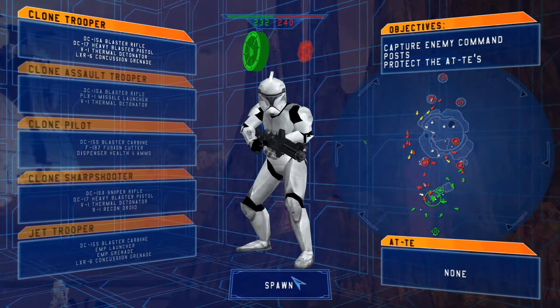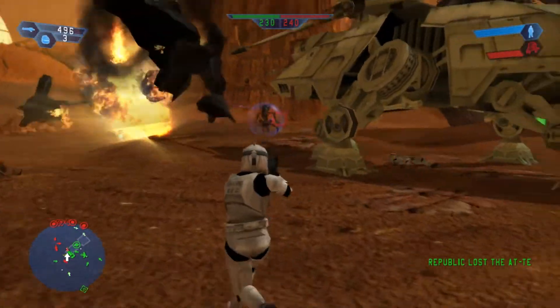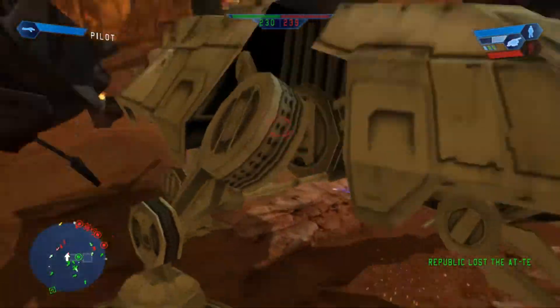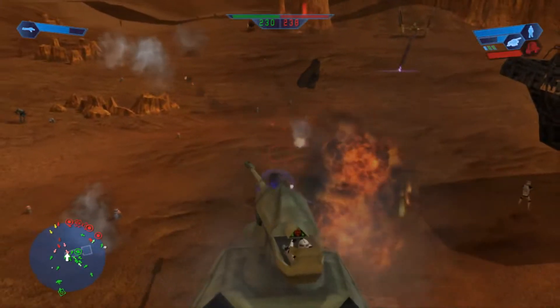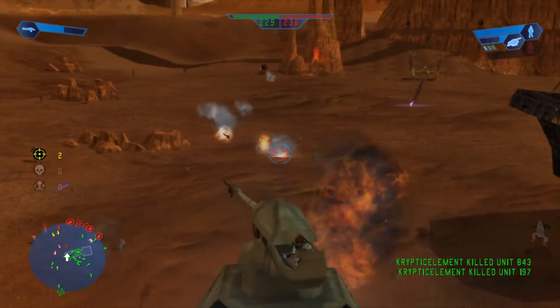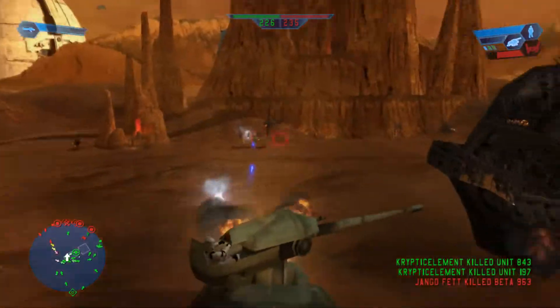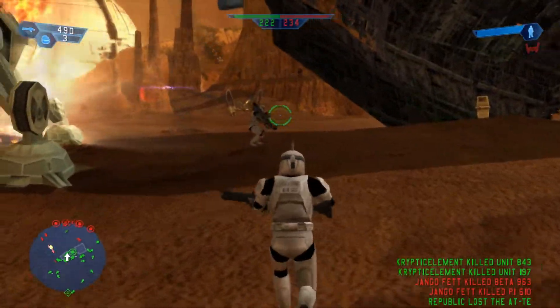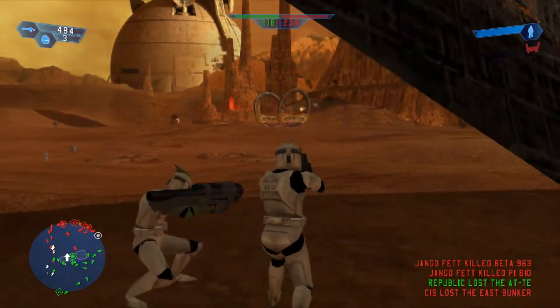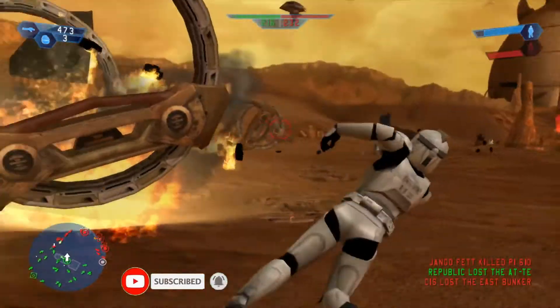Let's spawn on this AT-TE — oh my god, this one's already blown up! Let's use this one to take down this Droideka that's right here. Alright, we're getting heavily shot at by this Hailfire, we might get wrecked. We hopped out of there real fast.